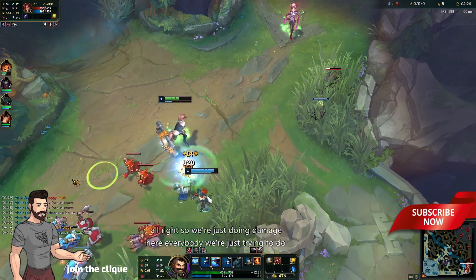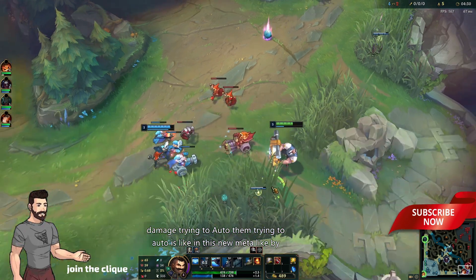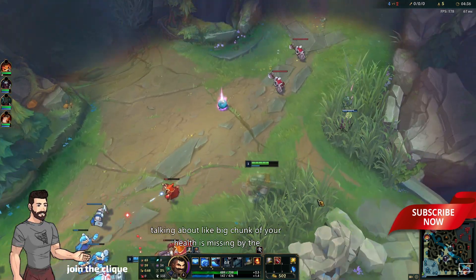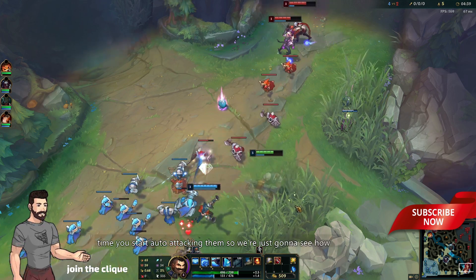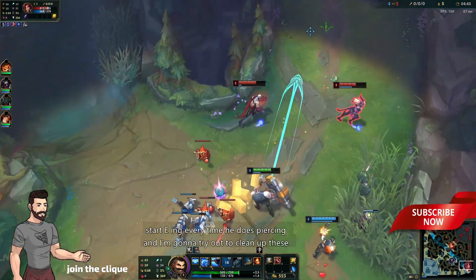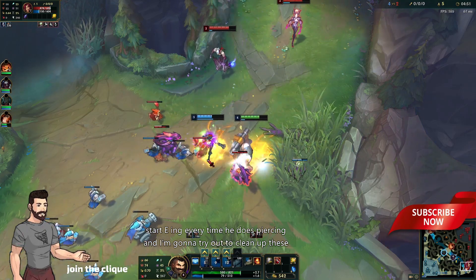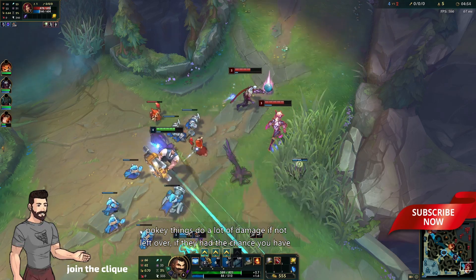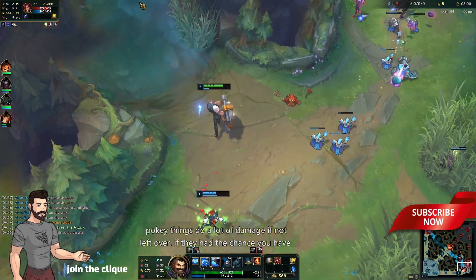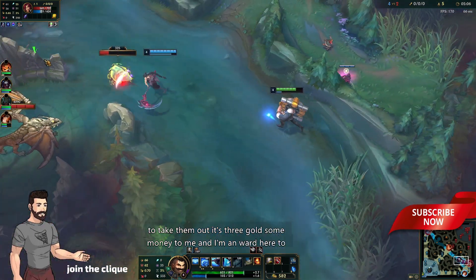We're just doing damage here everybody, trying to auto them. In this new meta, by the time you walk up to them you're taking a big chunk of your health. So I eat their poke and I'm gonna try to clear out these pokey Zyra plants that do a lot of damage if left alone. It's three gold — some money to me. I'm gonna ward here just to help out my jungler.